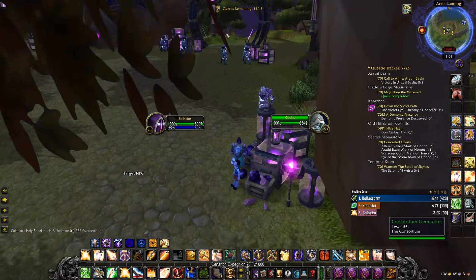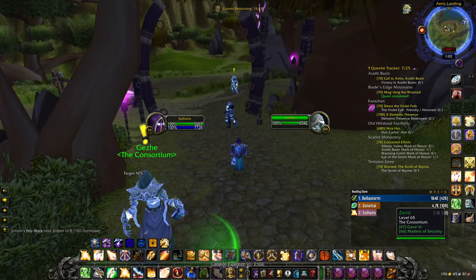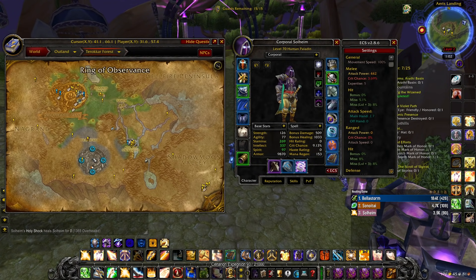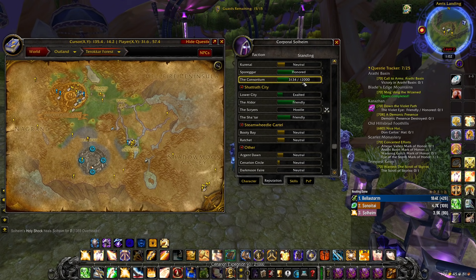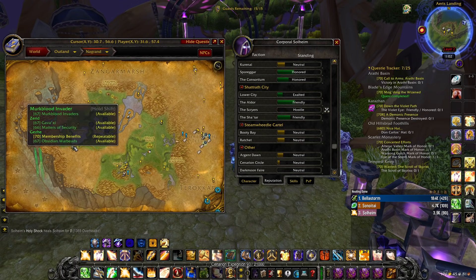Now when it comes to getting your Reputation with the Consortium, there's a couple different things you can do — like for example you can do the quests that these guys offer you right here, which I'm probably just gonna do right now to get my Reputation up. The way I've gotten Reputation on this character is to do Mana Tombs, Auchenai Crypts, and basically those dungeons. By doing these dungeons, you can farm Reputation inside dungeons and they will give you Reputation all the way up to Honored. From there you can do Dungeon Quests, you can do a couple of quests around this area as well — some of these guys will give you Consortium Reputation, as well as all of the quests over here.